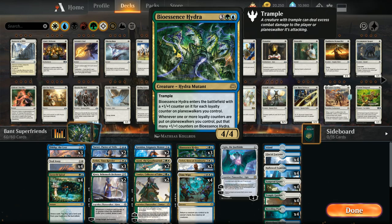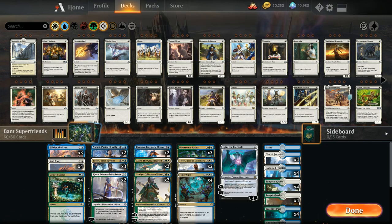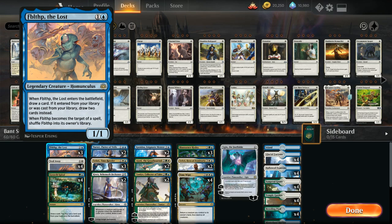Let's take a look at our entire decklist, starting with our two-drops. We've got three copies of Fblthp the Lost — 2 mana for a 1/1 that draws a card when it enters the battlefield, giving us a proactive early play we can also use to chump block and protect our Planeswalkers.